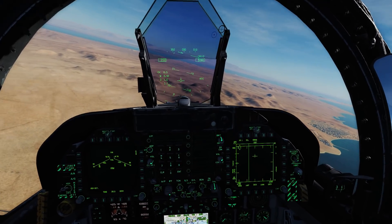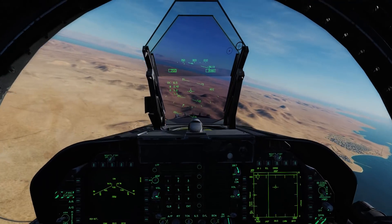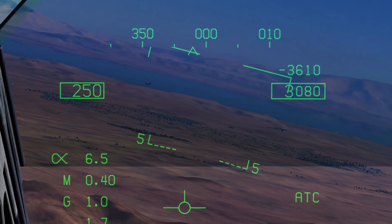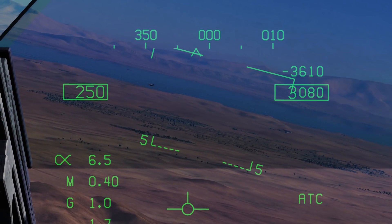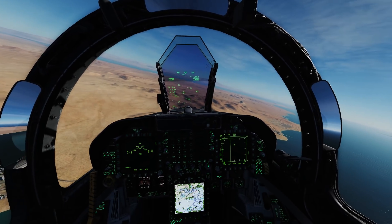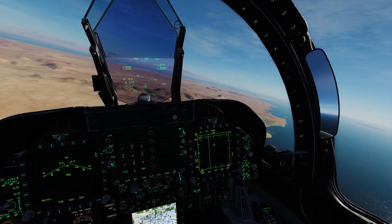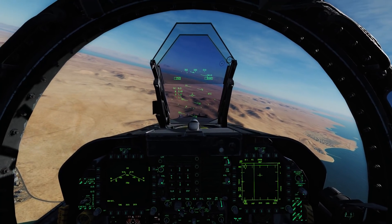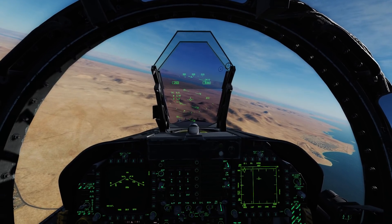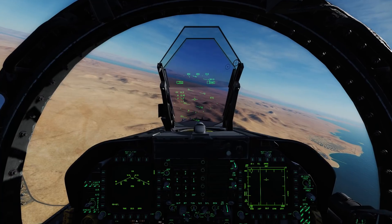Now, I want to point out that my radar is actually on here, so this Illusion 78 out in front of us is very much aware that I'm here. His RWR is telling him that I'm here because he's getting pinged by my radar. Because of that, I can't achieve a full stealth attack on him — he technically knows I'm here and he's going to be visually trying to see me.